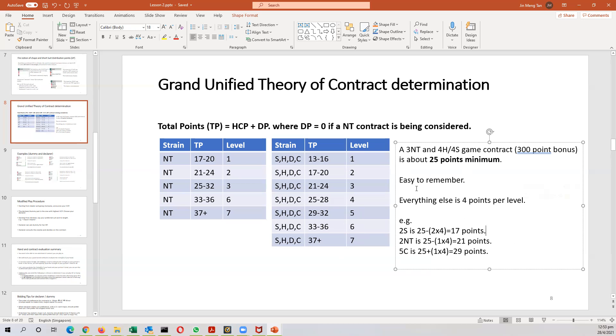For example, if you are considering a 5-Clubs contract, a 5-Clubs contract starts at 29 points, which is 4 points above the 25-point minimum for a game contract. The sequence is 13, 17, 21, 25, 29, 33 — all 4 points apart. Similarly, 17, 21, 25 are 4 points apart. Easy to remember if you just remember the 25 points for a major or 3-no-trump game contract and offset everything else by 4 points per level.